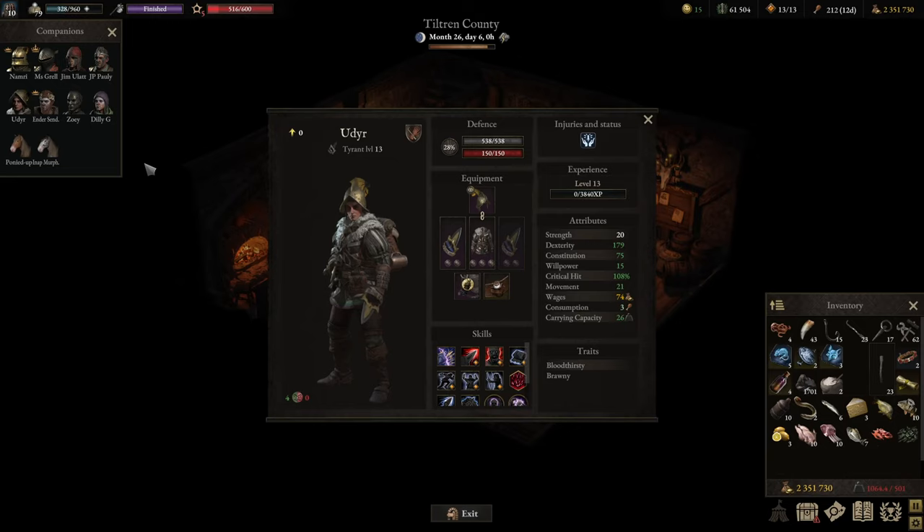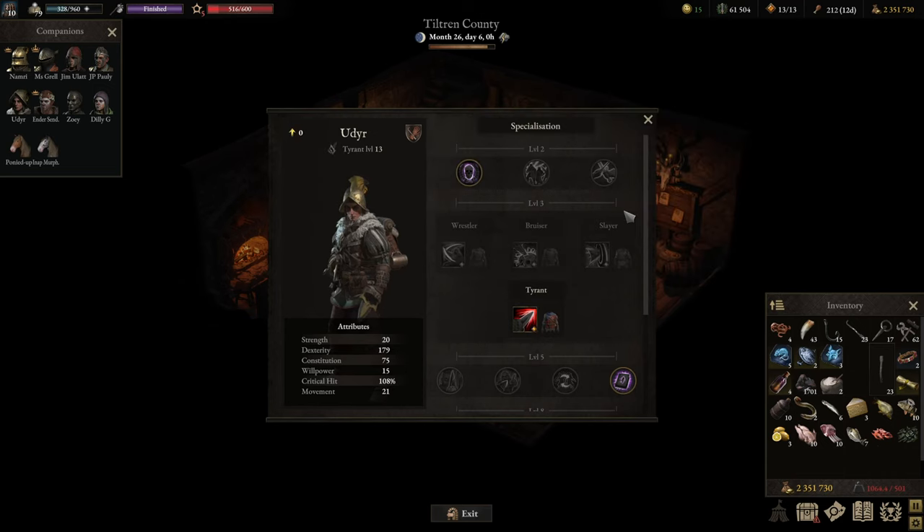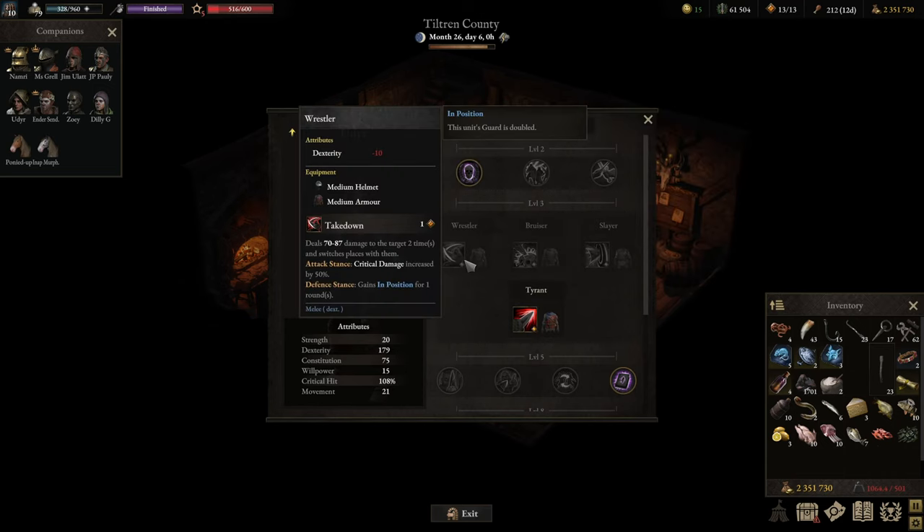The Pugilist comes with the fastest fist weapons, which are ultra-fast and hit below average damage on each individual strike. I would classify the class as a bruiser-slash-melee DPS with a lot of attacks. The class itself comes with four different specializations.